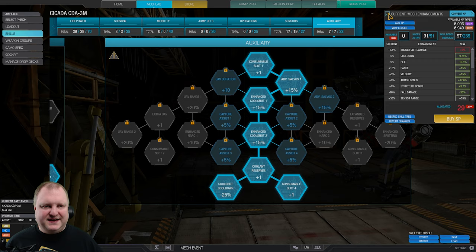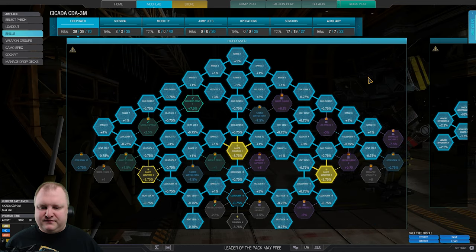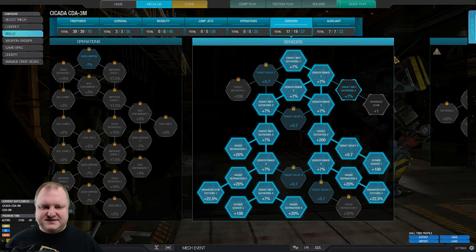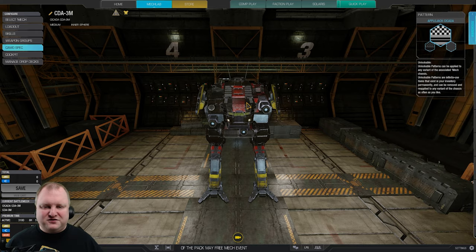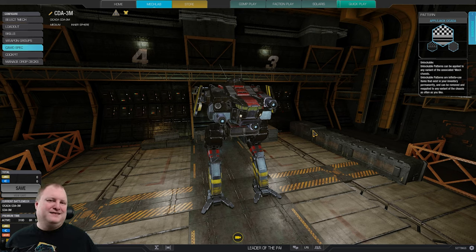For the skill tree, once again a very simple and very fast one. This is the firepower tree — a lot invested, as you can see. This is the survival tree. Then we have the sensors tree with enhanced ECM, and the auxiliary tree with double coolshot and coolshot cooldown. That's going to be the build for today — the small noisy cricket. Let's see how this performs on the battlefield. If you're having fun, hit the thumbs up button to notify YouTube that you like this video. And if you want to support me, links are in the video description below. Thank you very much. Enjoy the clips.